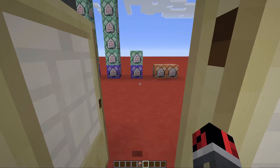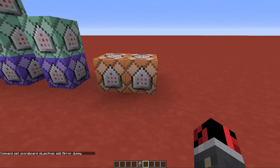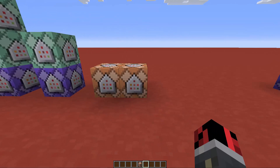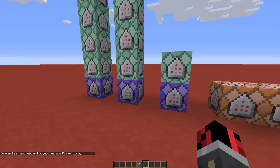We also have to create a scoreboard objective. I've already created it, but you'll find this on the web page. You activate this command block by setting it to Always Active, and there we go. It says the objective already exists because I created it before on my world, but all you have to do is activate this command block.